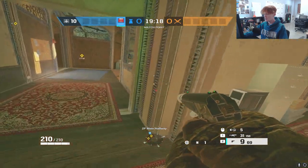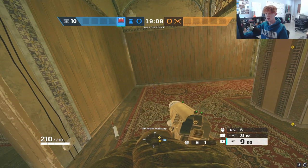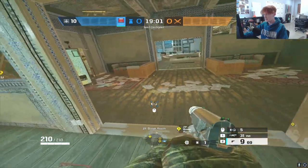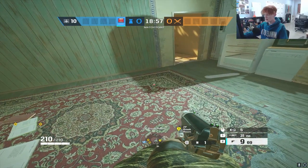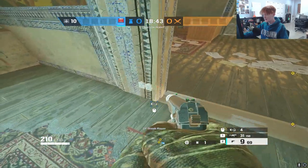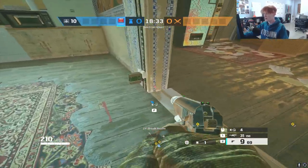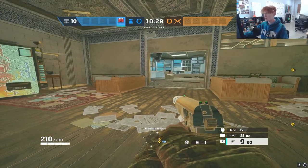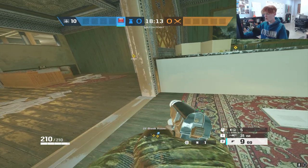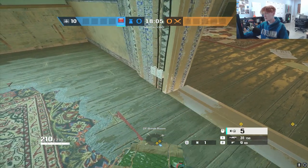For the last tip — which side of the doorway should you place traps on? It depends on where attackers are looking relative to the doorway. If you put a trap on the side they'll naturally face, they can easily see and shoot it. But if you put it on the opposite side, they won't see it until it's too late. Don't put one on each side — that invites attackers to always shoot one. Stick to one side they can't easily target.